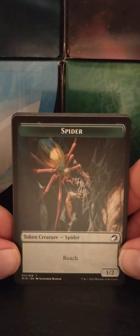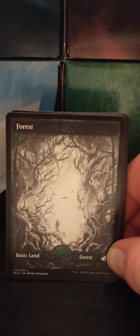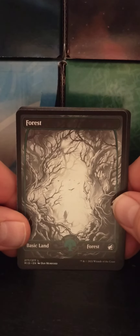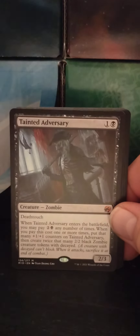Alright, first card is a Day-Night card. And we got a Spooner — a token creature with reach and 1/2. And we've got a forest, a full art showcase forest, which looks pretty cool.